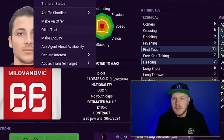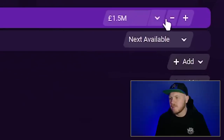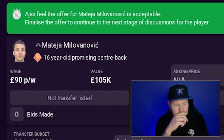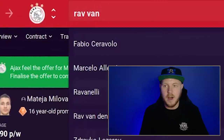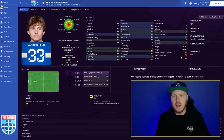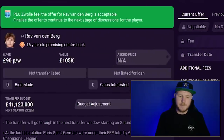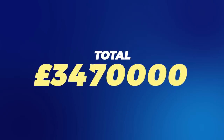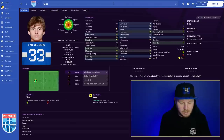For centre back, Milo Vanovic at Ajax — they want 1.5 million, too expensive. Staying in the Netherlands: Rav Vandenberg, playing for PEC Zwolle, 16 years of age with good potential on a youth contract. We negotiated and got him down to 675k — that's an acceptable amount. He's in the squad.